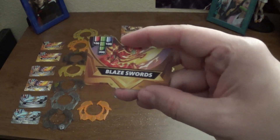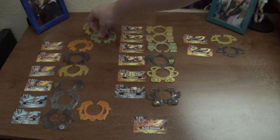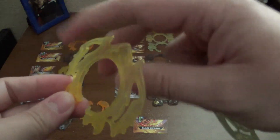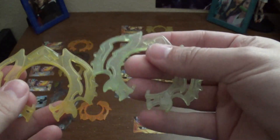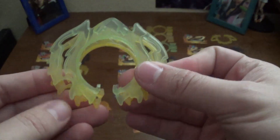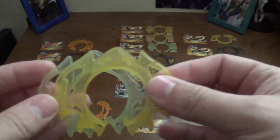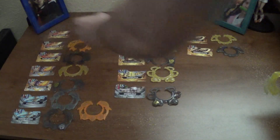Now, normal Blaze Swords — I should have two cards, I don't know where the other one went, it's missing. But normal Blaze Swords is usually this style of attack ring. Kind of have swords on the side — makes sense — and then also have it in a green style, but the cards are the same, so really it's all a matter of what color style you want to use.